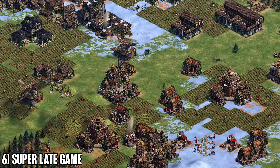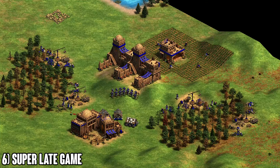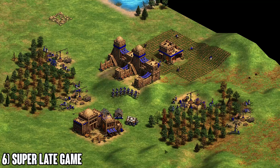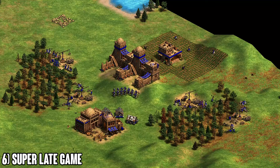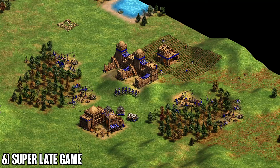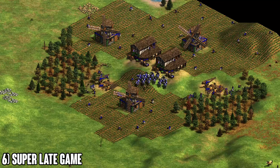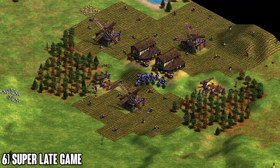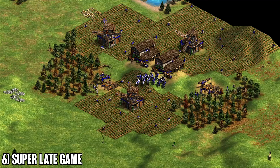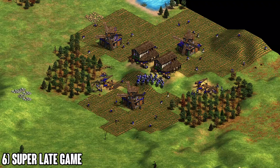In the late game, delete excess villagers to make space for army and trade. If you're the archer player, you virtually need no farms — you're making food-and-wood units for trade carts and military. Cut farmers down to five or six, or send them to build forward stone walls. As the cav player, keep maybe 25 on wood and 40-50 farms — you don't need 80 farms like in 1v1. Make sure you have a lot of trade, a lot of military, and don't float extra food unnecessarily.